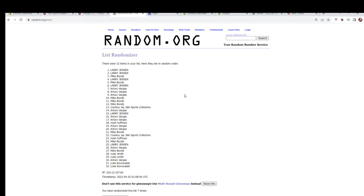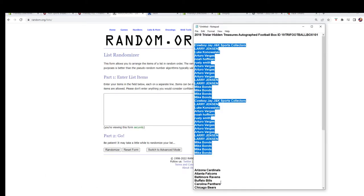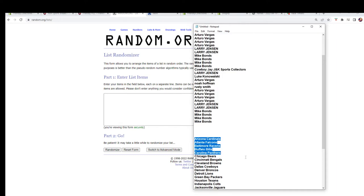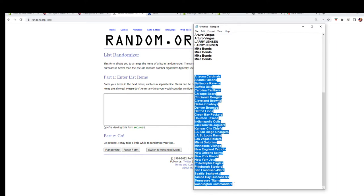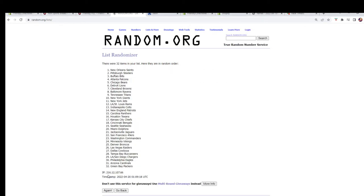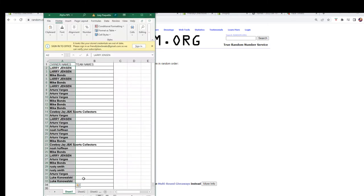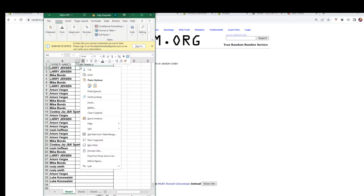All right, let's go get that fresh randomizer and our team names — from the Cardinals to the Commanders. We go seven times: one, two, three, four, five, six, and lucky number seven. All right, there we go, going to paste them in.